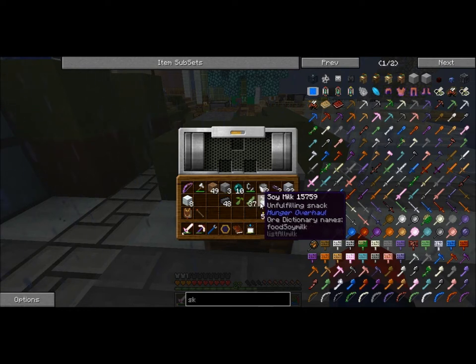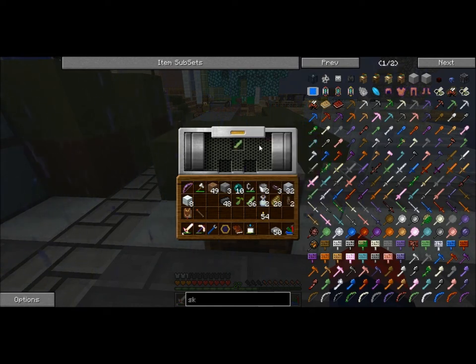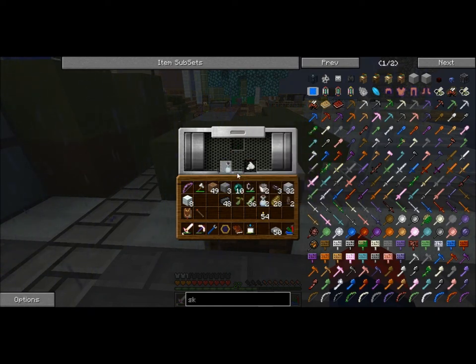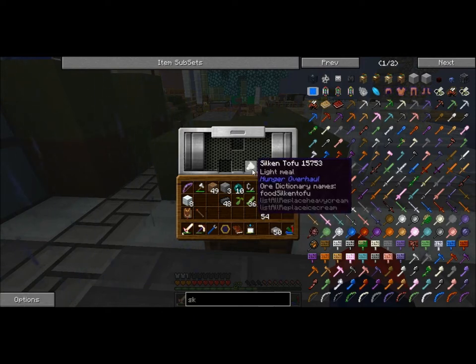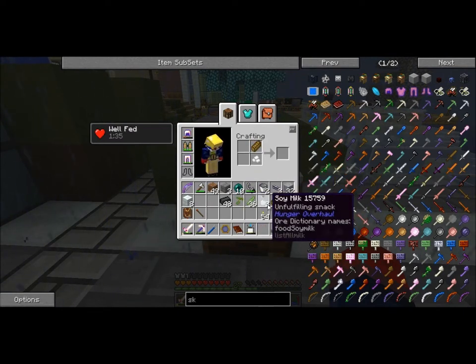I just dump these guys in, make an interface along with some pattern encoder stuff, and I can pull these guys up. Soya bean can become soya milk, I can dump the silken tofu back in. Soya milk can be used for making cheese which I can add onto this burger to make it a cheeseburger. Oh my god, the possibilities are endless with these guys.